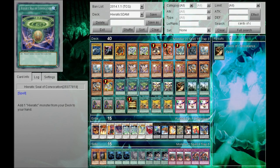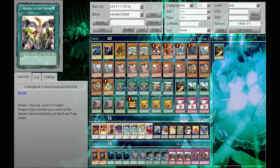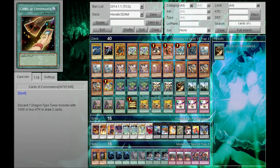For the spells, you have three Hieratic Seal of Convocation. This is what makes the deck really good because you can search for the relevant pieces needed to go into your Stardust Dragon. You also play Hieratics because you can play the Wingbeat of Giant Dragon — it's a pretty overpowered card. It's like a Heavy Storm in a format where there's no Heavy Storm, so people tend to set everything. But on Dev Pro, be careful when you use this, because if your opponent sets five, don't just go Wingbeat — sometimes they play the Artifact deck and you just lose.